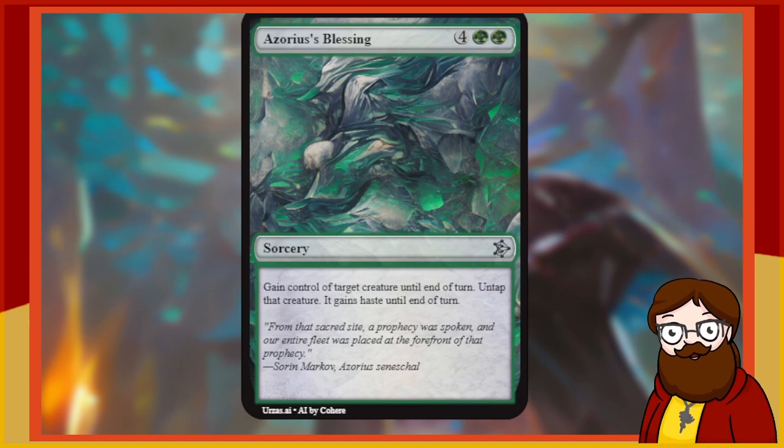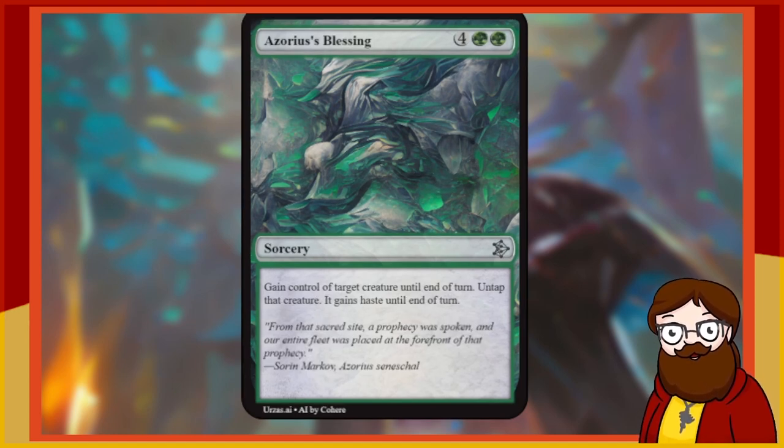Azorius's Blessing is a 6-mana green sorcery — gain control of target creature until end of turn, untap that creature, it gains haste until end of turn. These are called Threatens in Magic. Usually you sacrifice them or something while you have control. If this card just straight up stole it permanently, 6 mana to steal something — I think that works. But it's just a Threaten, and it was our one re-roll, so we're stuck with it. Not great.